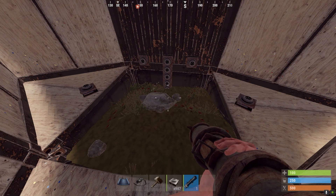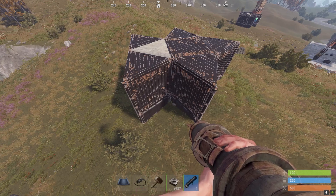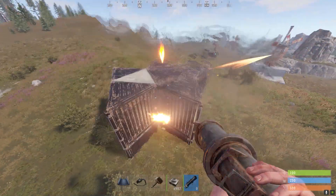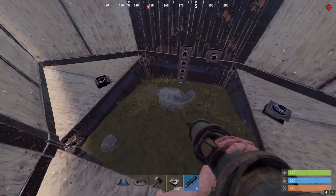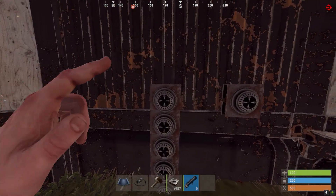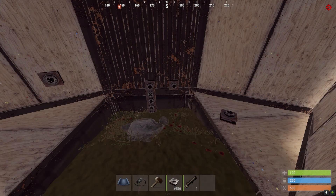I'll now demonstrate why the igniters are in the position they're in. For some reason igniters get damaged through walls from rockets, so if I rocket here, see those two broke. So you have to put them in this position here. They can be damaged from any type of explosion, whether that be grenades, heli rockets, HVs or just regular rockets.